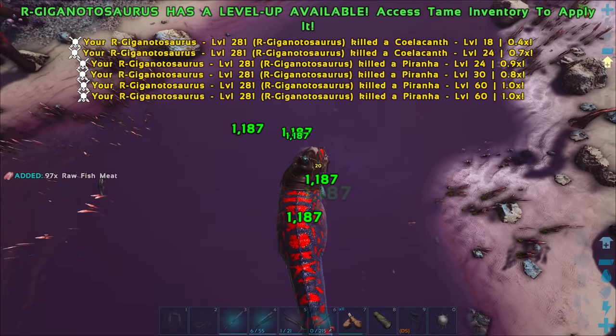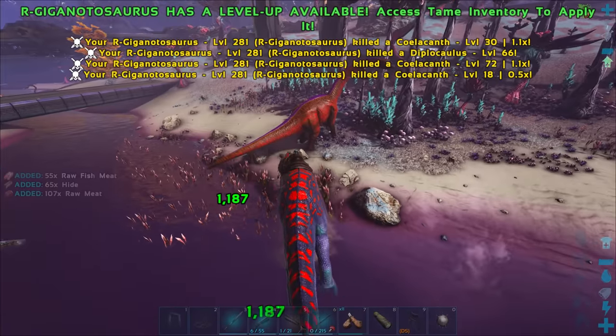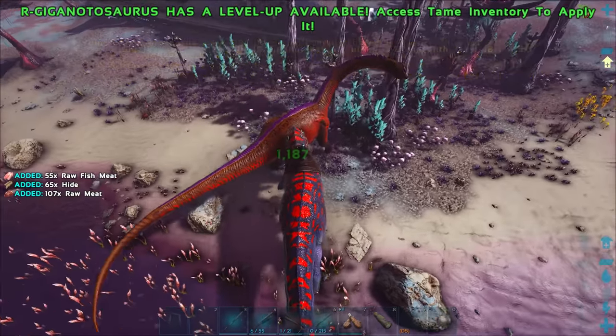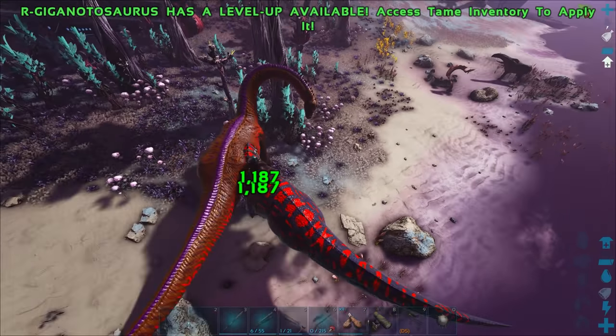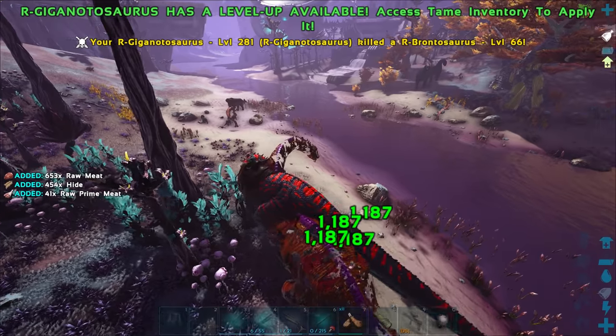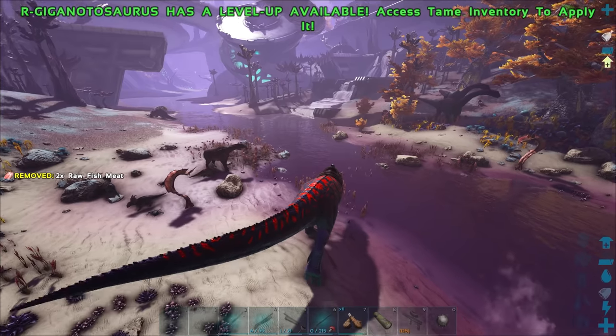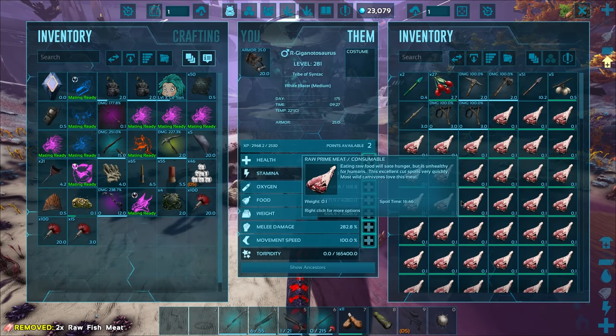Oh my god, there's so many piranha and everything. Do you honestly think a tiny little piranha would attack a gigantic dinosaur walking through the water like this? I'm on the side of doubt right there, because they don't attack Sarkos. Anyway, there we go - you didn't even stand a chance there, buddy.